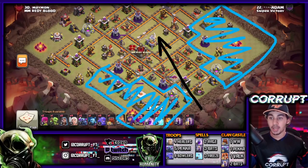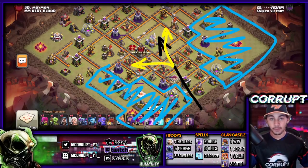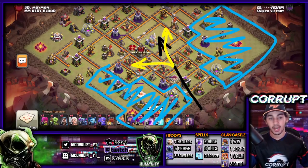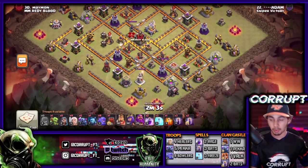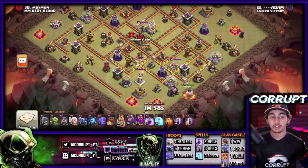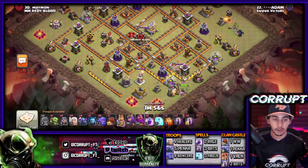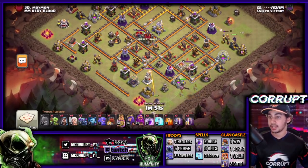On top of that, what could happen is the PEKKAs, Bowlers, and the Warden move off onto one side while the Queen and the Wall Wrecker go for the other Multi Inferno. You need to make sure you're capturing that funnel because that is what's extremely important. You're going to see that example right here - using the PEKKAs and the King is a great way to establish the funnel.